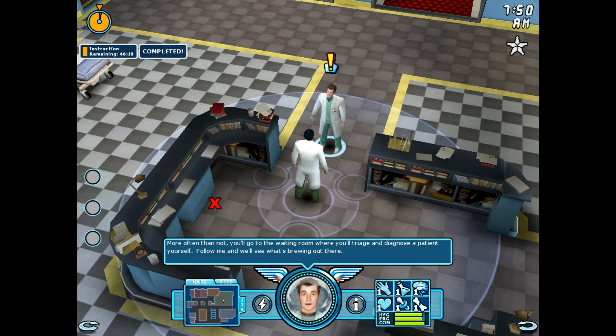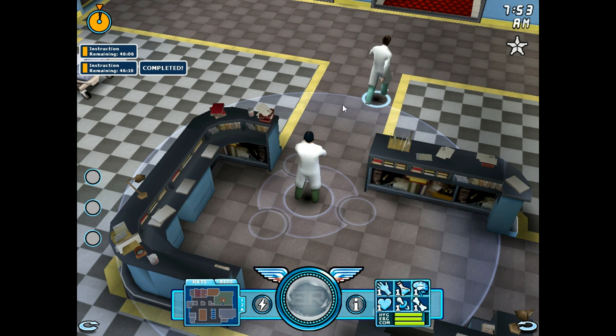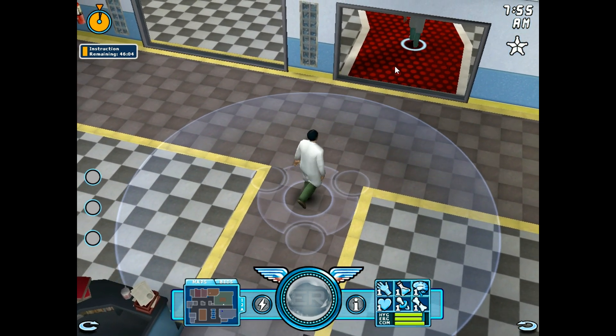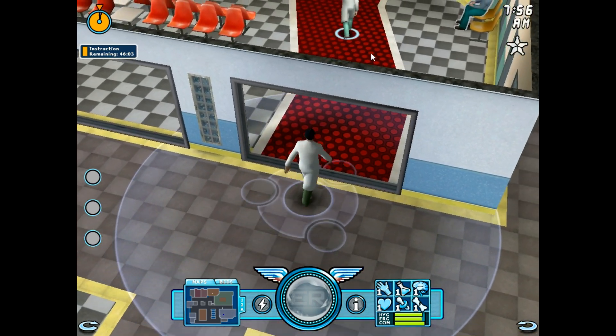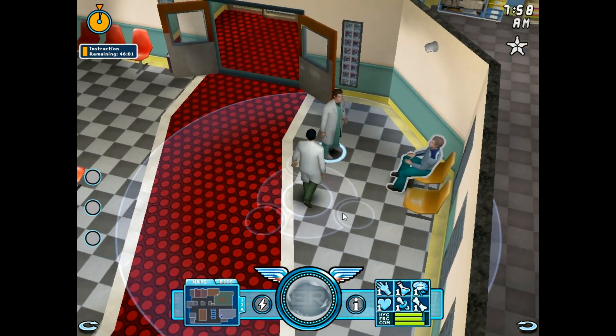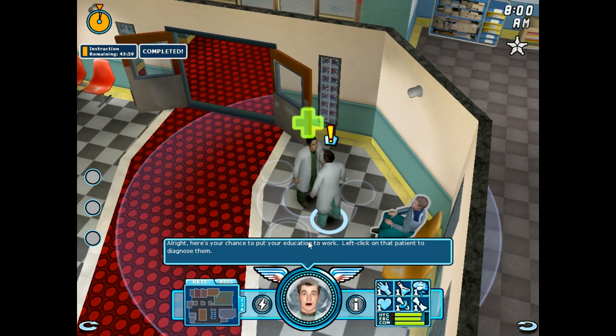More often than not, you'll go to the waiting room where you'll triage and diagnose a patient yourself. Follow me, and we'll see what's brewing out there. All right, here's your chance to put your education to work. Left-click on that patient to diagnose them.